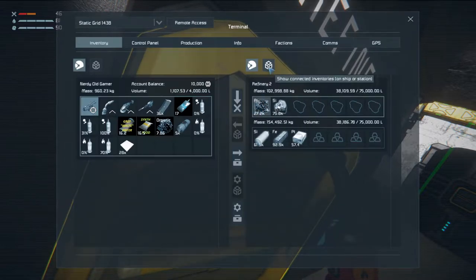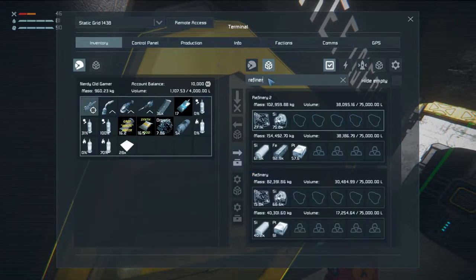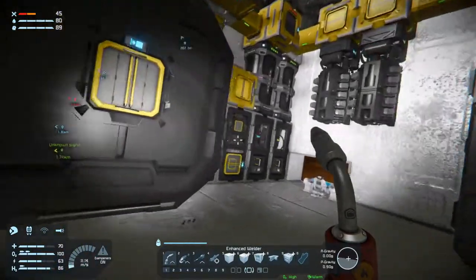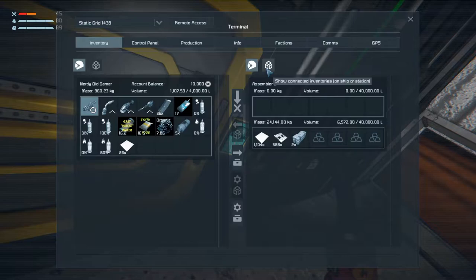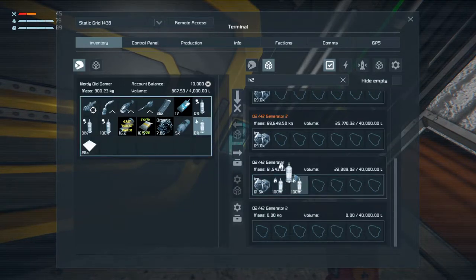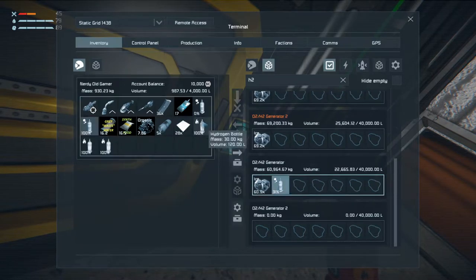Now if we look at our refineries — this one is working on platinum. I did have to go and mine some iron because we basically ran out. If we just take a look here, both of them are working on platinum at the moment, which is all good. We have plenty of silicon so what we really want is platinum, and we want it as fast as possible, so it's fine that both of them are working on that. Let's go into the assembler. This H2O2 generator actually doesn't have any ice — let's just fill up our tanks here, and while we're at it we might as well fill up our oxygen tanks as well.